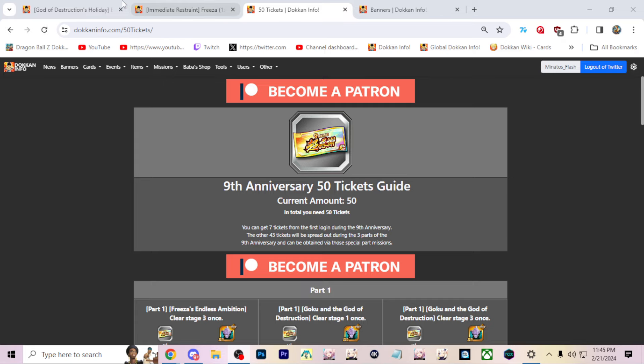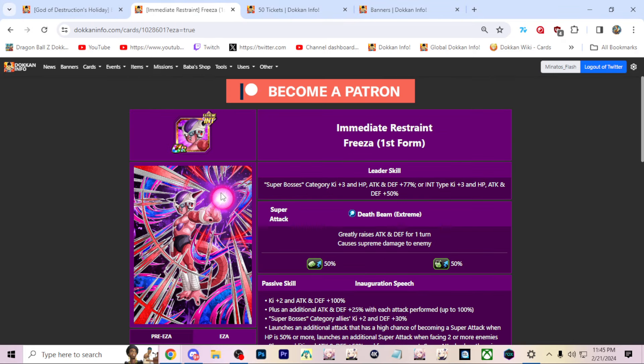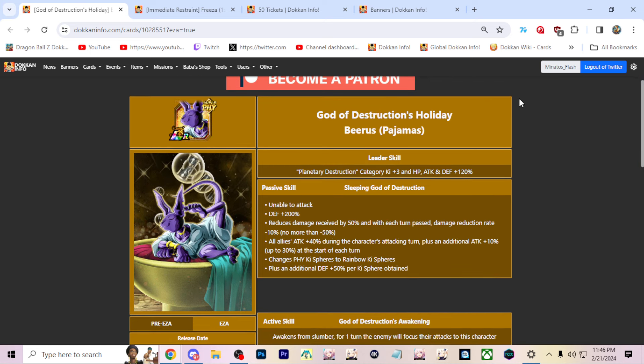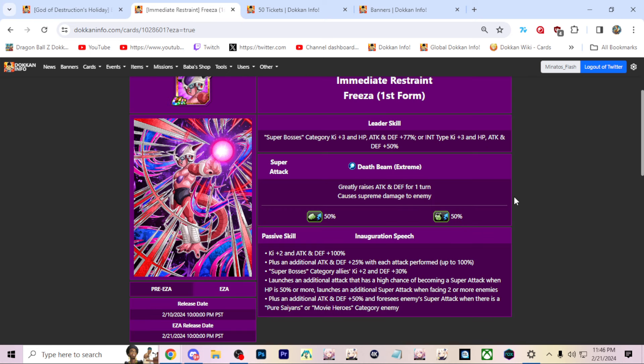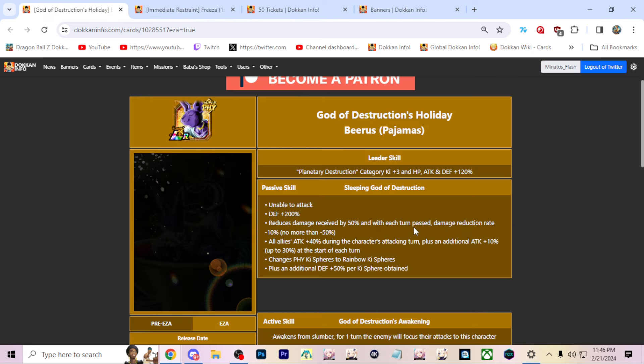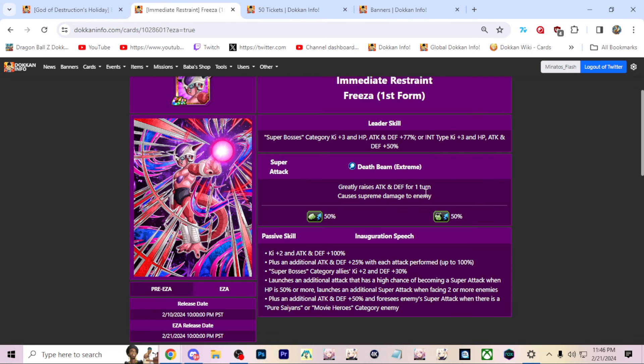The gist of the thing is farming these characters. These are the free-to-play characters for the ninth anniversary: you have the Pajamas Bierce LR and the First Form Frieza TUR. Bierce is an interesting card — I think you can get him to work in difficult content. Frieza is bad, I would say.